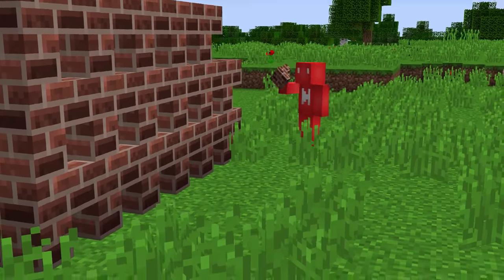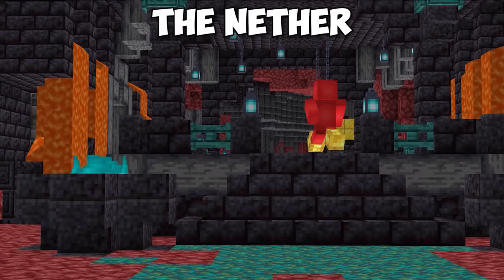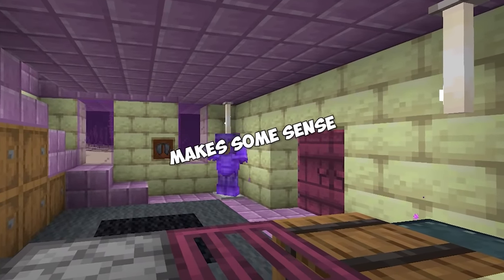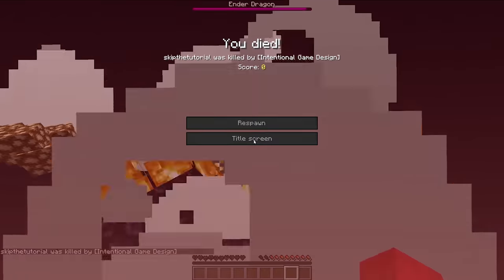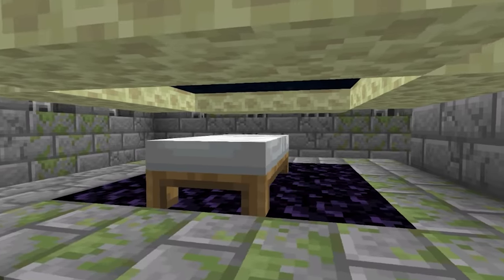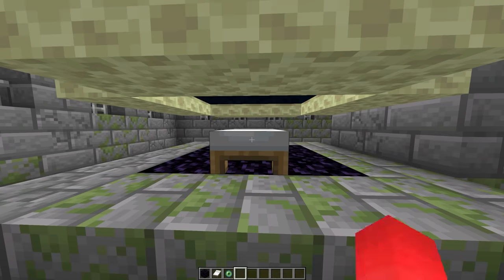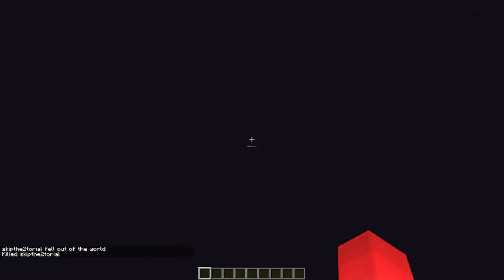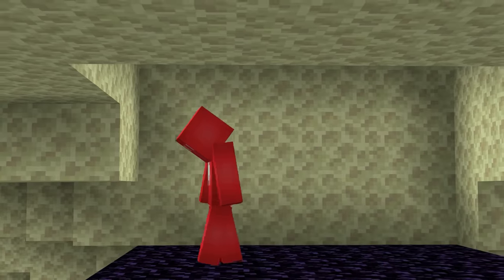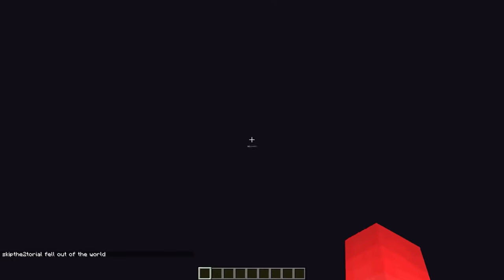Number one. I've seen plenty of people build their bases across the overworld and the nether, but a distinct lack of them in the end dimension, which makes some sense considering neither beds nor respawn anchors let us respawn there. But if you place a bed underneath the overworld's end portal and then set your spawn, you can set yourself up to only spawn in the last dimension. At that point, you're soft locked and permanently stuck there.